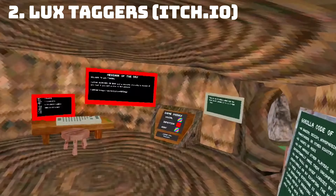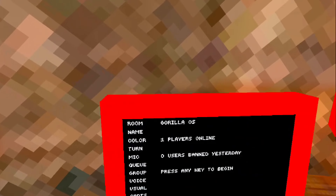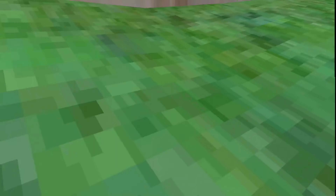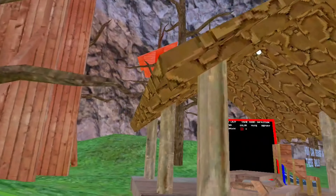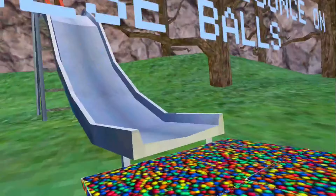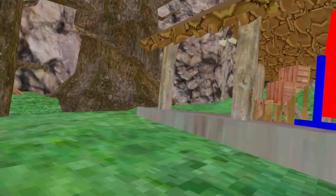Okay, the next game is Luxe Taggers. This one's also on itch.io. It has the game modes in a different color. Red computer servers do work in this game. It has a different grass texture, and they put a bad texture on here. And there's this that you can bounce, and it works — so that's kind of cool.